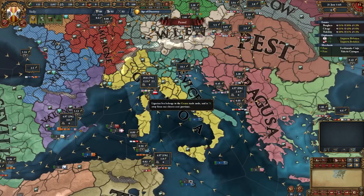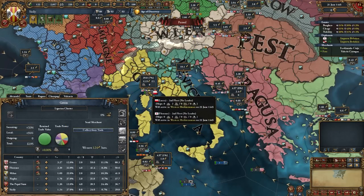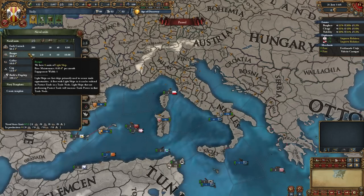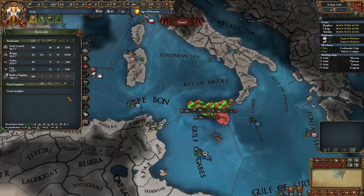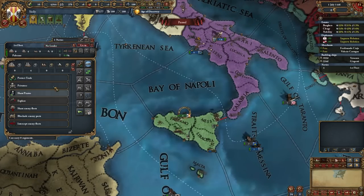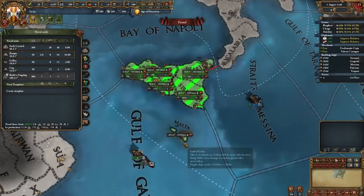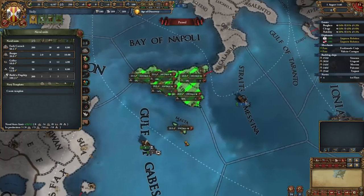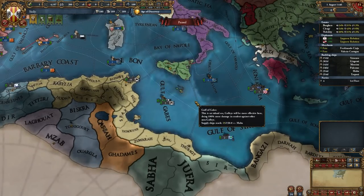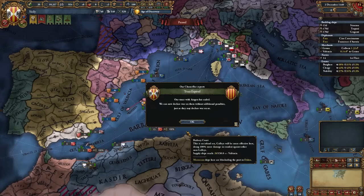I'm going to focus on admin. To become a Pirate Republic, your privateers need to have like 10% of trade power in your home trade region. That's why right now I'm going to start building my privateer fleet. I think I need around 15 ships and that should be enough. So I can't take any more provinces.